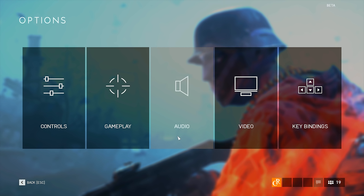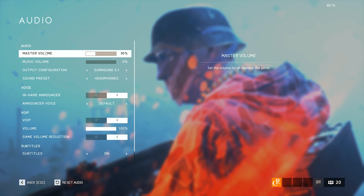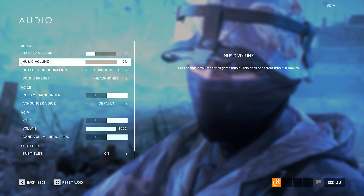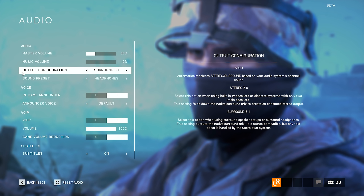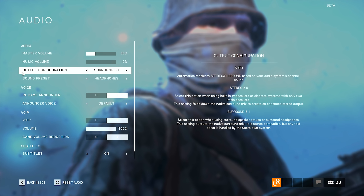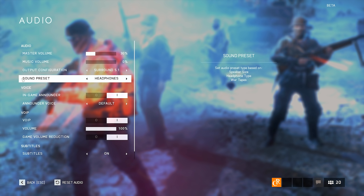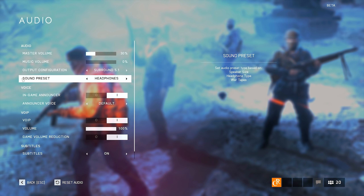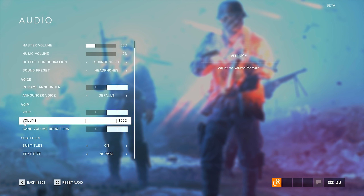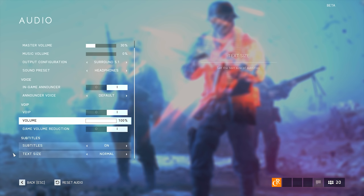Let's hop into the audio settings now, since those are quite short. First, we got the Master Volume for adjusting the volume of your game. Then we have the Music Volume — I disabled it because I can't play in-game music on YouTube due to copyright. Then we have Output Configuration: if you have headphones, make sure to set it to Surround 5.1; if you are playing on speakers, set it to Stereo 2.0. Then we got the Sound Preset — if you're using headphones, set it to Headphones; if speakers, set Speakers. The In-Game Announcer you can leave at default. Leave VoIP enabled, but I do recommend increasing the VoIP volume because it's quite quiet. All other settings in this tab, leave them at default.